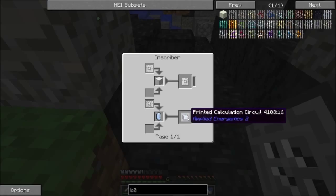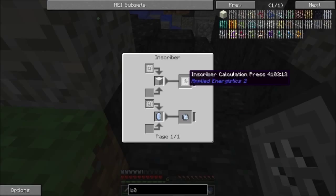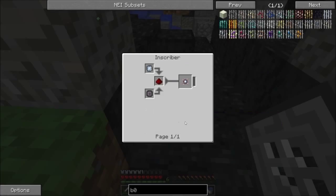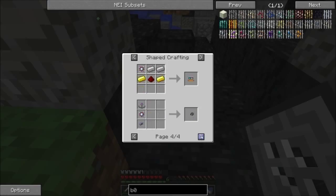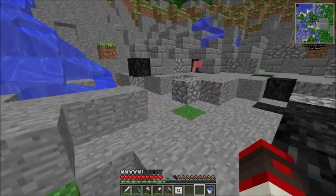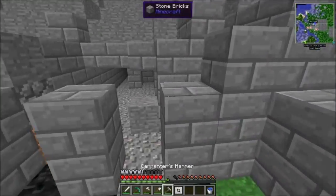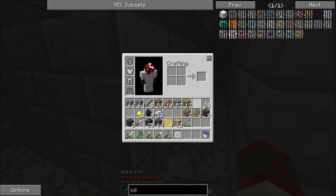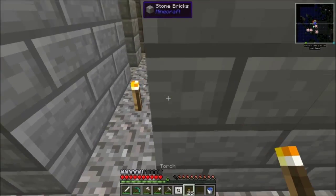No clue what this does, but it looks pretty cool. You can make a printed calculation surface, you can make an inscriber calculation press again if you wanted to. But there's numbers at the end of that one. But what's this used for? Calculation processor. We're probably gonna need all of this for when we make that giant thing — the crafting unit — like that giant storage holding thing we can make in Applied Logistics. Like I said, I'm new with this mod — I don't have much experience with some of these mods, so if I don't know what I'm doing, my bad.